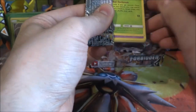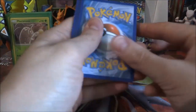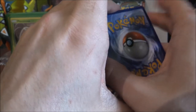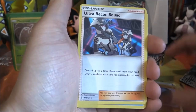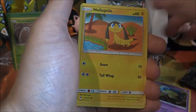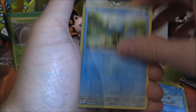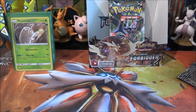Zygarde next — what can Zygarde give us? Psychic Energy, Tyrant, Ultra Recon Squad, Amora, Scatterbug, Hone Edge, Helioptile, Bergamite, Doopida, reverse Bunnelby — and a Meowstic. Three packs remaining — I still think there's a GX. I just want to be a little bit more greedy.